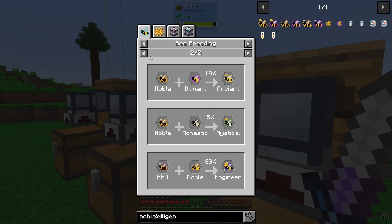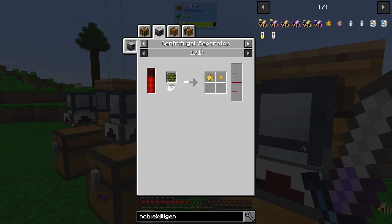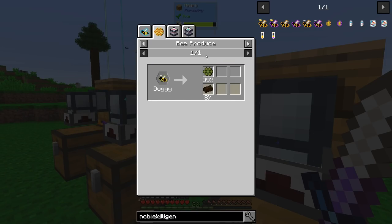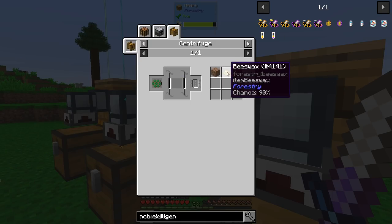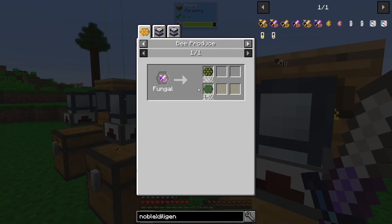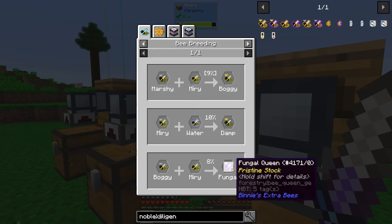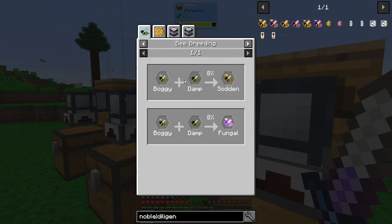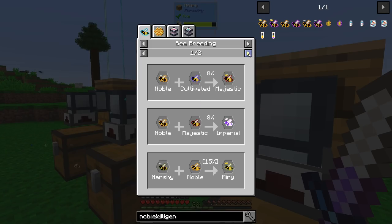Let's do the same thing here to get the Miry, which I think is for mossy stuff. Miry can go Buggy and Buggy can give you Peat, which is one of the useful things. You can also get Fungal which will give you mushroom. Miry could also go Damp which is the same thing — nothing really crazy.